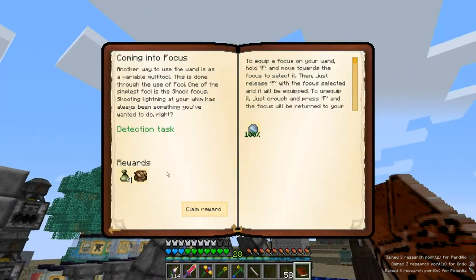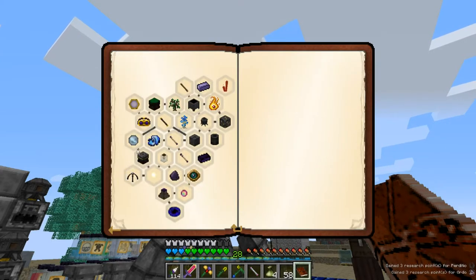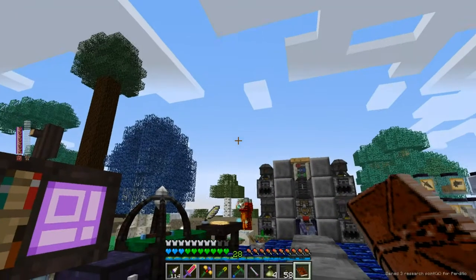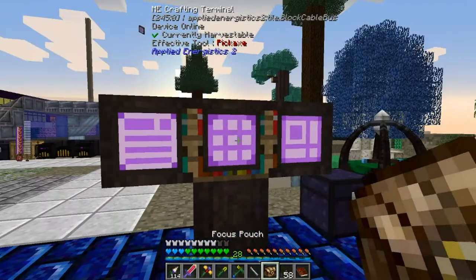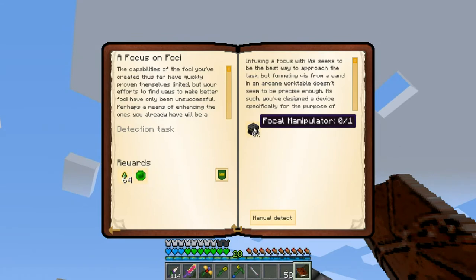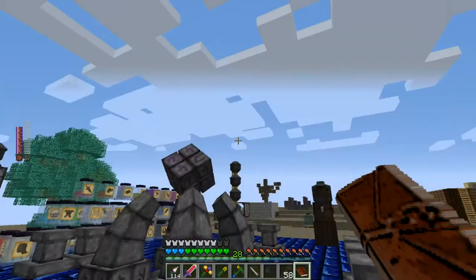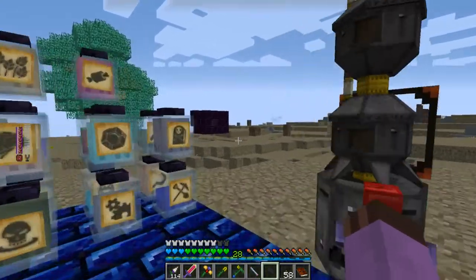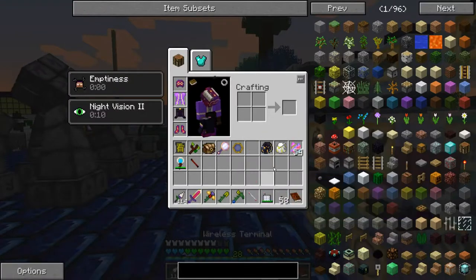The subject of the next quest — oh, that actually gave me a focus pouch, I didn't need to make one. This Focal Manipulator is something that you use the essentia lasers for. I need to figure out which of these is my actual pouch. This Focal Manipulator uses experience and V lasers to increase how powerful your wand foci are. So we are just going to need our supernode.